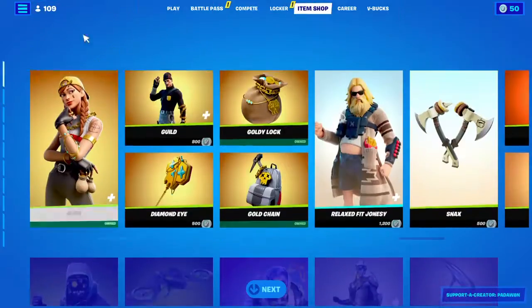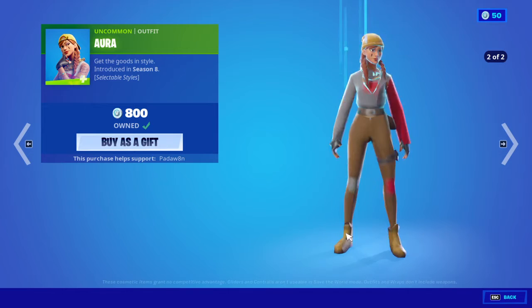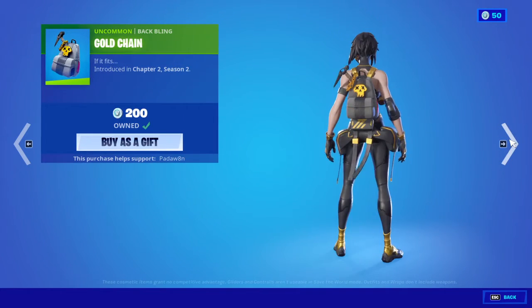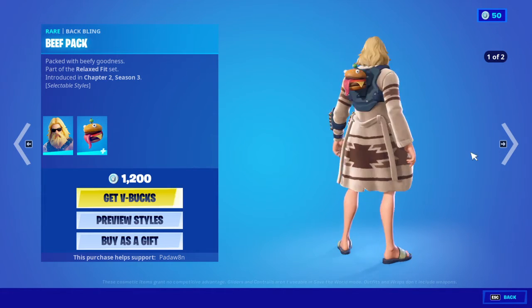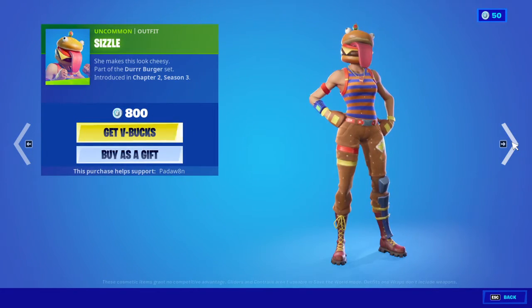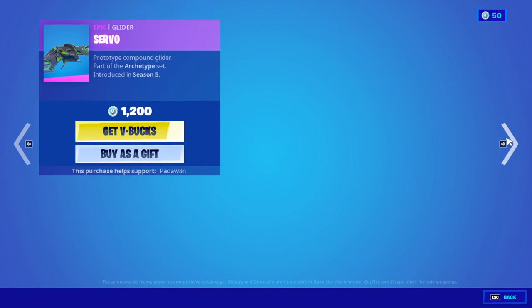So we have Aura — she has two styles. She has this one, Winter Guild Alia, then the Winter Hunter. Then Diamond Eye, Goldilocks, gold chain, Relax Fit Jump. Then we have some back bling and a snack pickaxe.